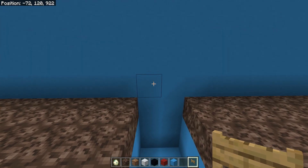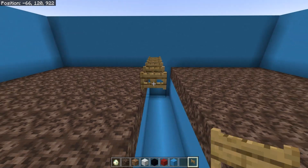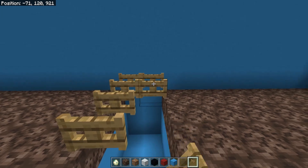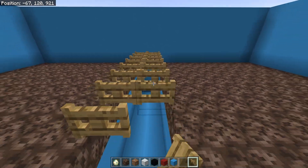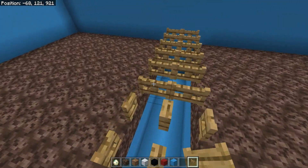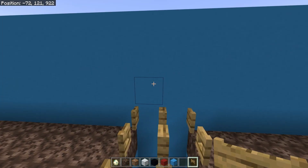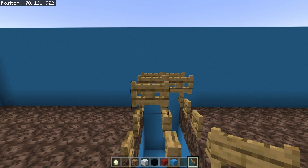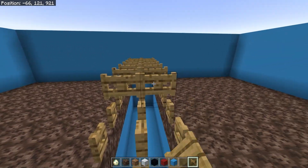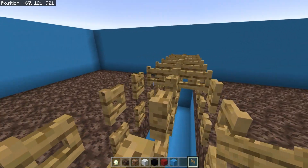Now grab your fence gates. Come across and place them one through ten across the row, doing that on both sides of the farm. Go ahead and open all of them, then put two more layers of fence gates on top and open those up as well.